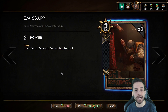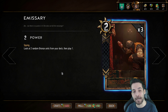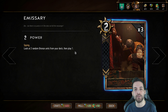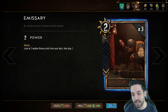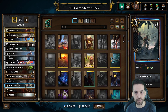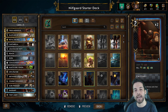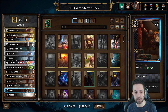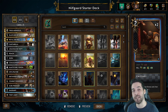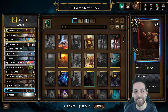Then we have the Emissary, which is a Spy — so you're playing two strength points that go to the opposing side of the board. You pay that price to look at two random bronze units from your deck, then play one of them. Initially this card helps with consistency, but it has way more synergies later if you venture into Spy Nilfgaard, where Emissary is actually the heart and soul of that deck. It actually provides positive value, believe it or not, even though you start off by giving your opponent two points, because there are so many cards that benefit from generating Spies on the opponent's side.